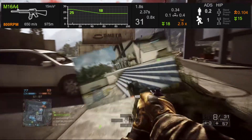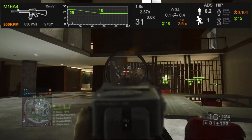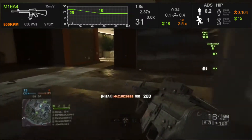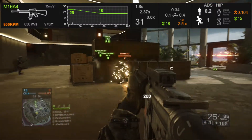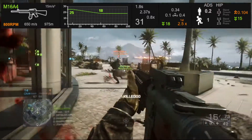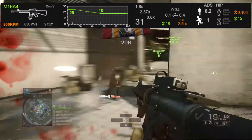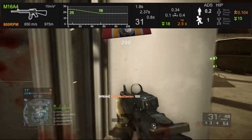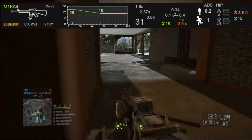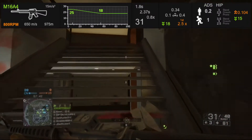This does not mean that if you ADS barely before you start shooting it's going to matter. You have an entire animation of bringing your weapon from hip-fire stance to the ADS stance, and you have to be in the full aim-down-sights stance for it to count as ADS accuracy. Those two mechanics are actually quite important in making a weapon effective.